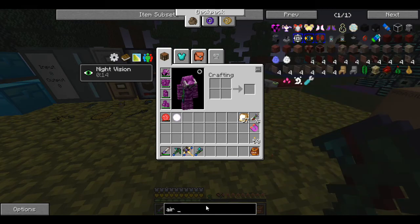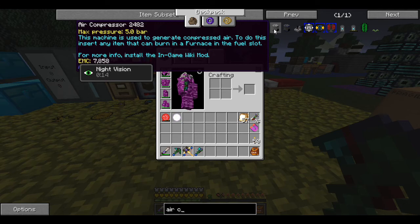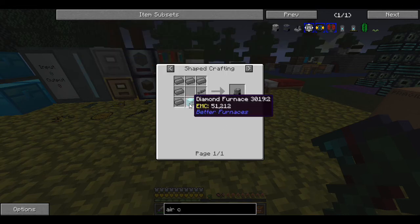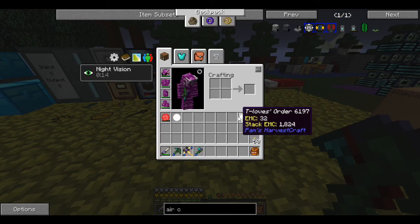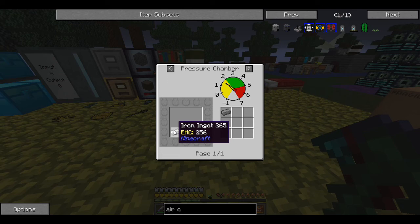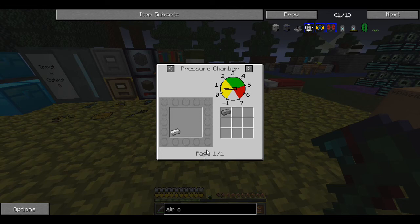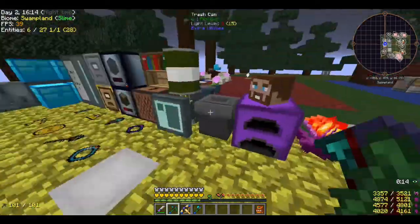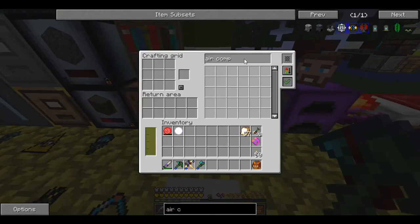That deep breath of frustration comes from this — the air compressor requires a diamond furnace, compressed iron, and pressure tube. This is where things got frustrating, because compressed iron requires iron in a pressure chamber. So to make the pressure chamber I need a pressure chamber — I sat there for like 20 minutes before doing some reading and finding out what I needed to do.